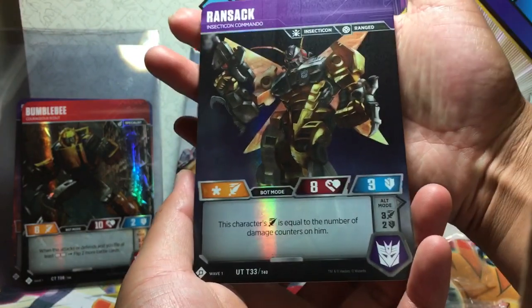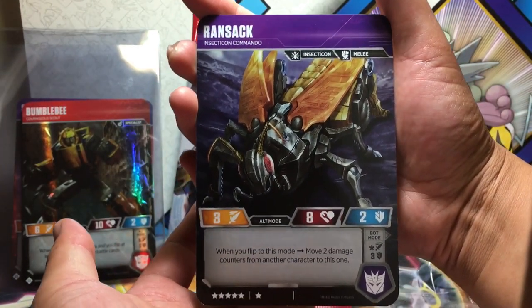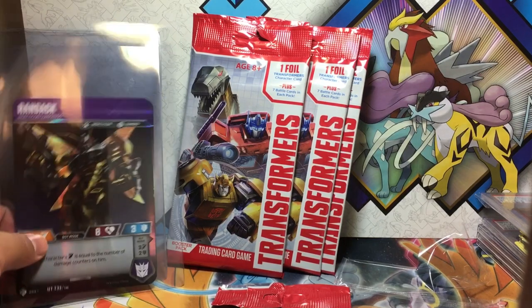Next one is Ransack — we got Ransack, that's cool! It's a Decepticon commando, interesting — a grasshopper. So mostly we got Decepticons right now; all we got is one Autobot. But that one Autobot is the one that matters. Let's slowly sleeve this up. Apparently this is a wave one card.